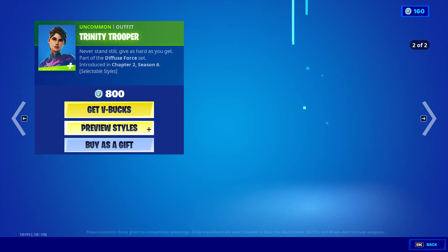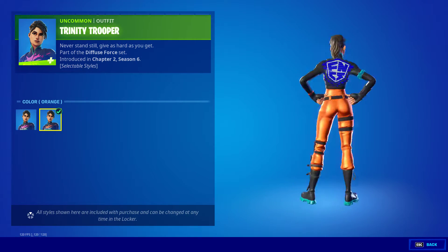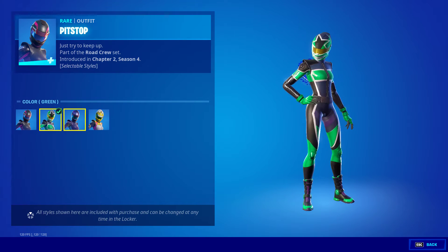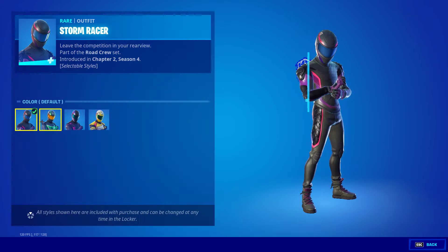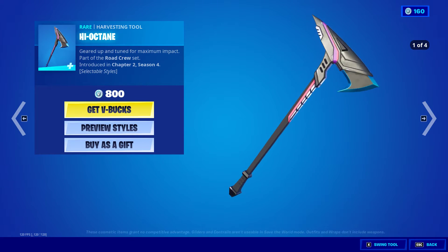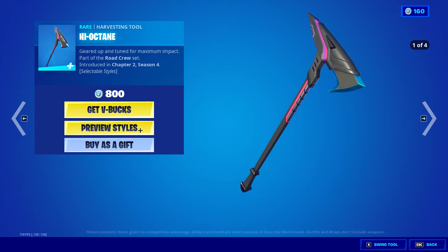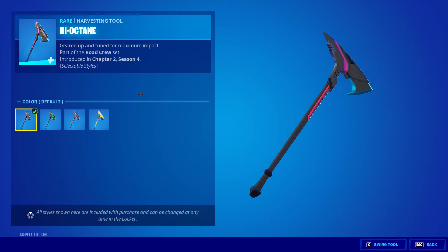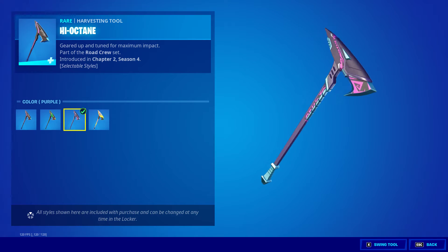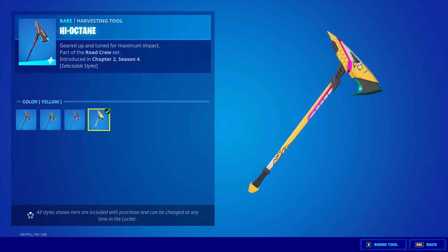Trinity Trooper, which also has the orange style. Pit Stop — we have the default, the green, the purple, and the yellow style. Same for Storm Racer and High Octane: the default, green, purple, and yellow.